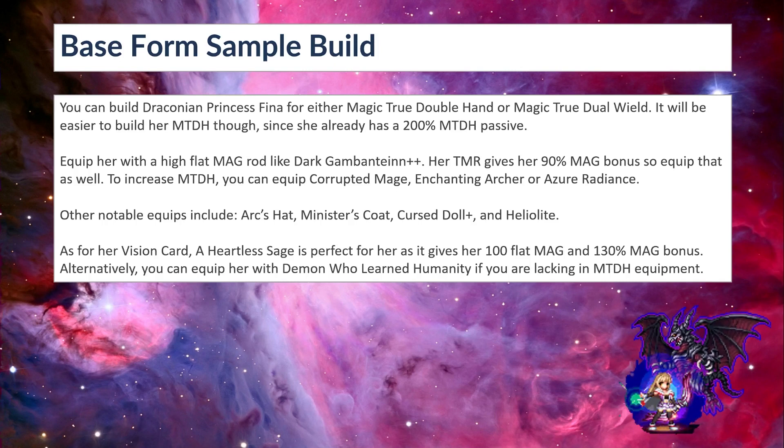As for her vision card, Heartless Sage from Envy Saul is perfect for her as it gives her 100 flat mag and 130% mag bonus. Alternatively, you can equip her with Demon Who Learned Humanity from Ibarra if you are lacking in MTDH equipment — that gives her 50% MTDH.